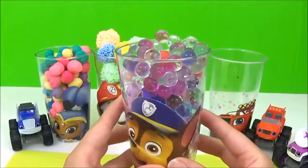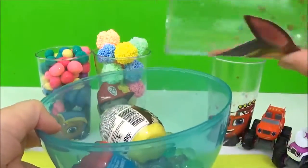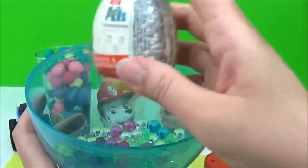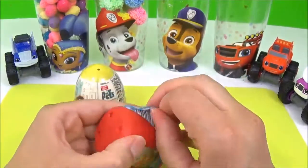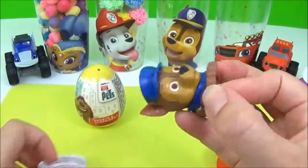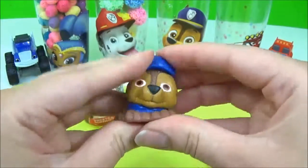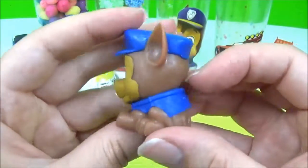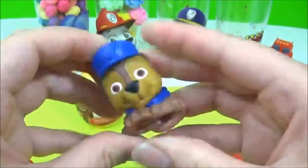Next, we have Chase. I wonder what surprises are inside his cup. We have some Paw Patrol fashems and a surprise egg. Let's start with the fashems. I wonder who we'll get. We got Chase — he is very squishy and stretchy.